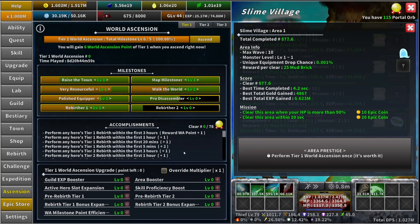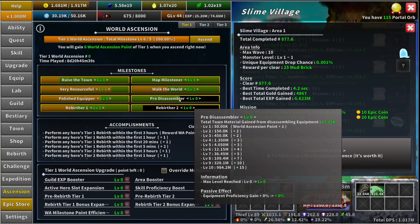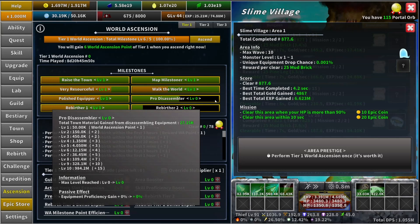One thing I'll mention is people often ask in Discord: when do you world ascend? I personally stay until I have about 15 world ascension points — that's just the way I play. You can easily go at six or five points, or even ten points. I wouldn't spend more than about two months just trying to get all the levels up, because the second time you do it will be a lot faster and you'll get a lot more points. If you have any questions, reach out to us in Discord — always more than welcome to help. Thanks for watching.